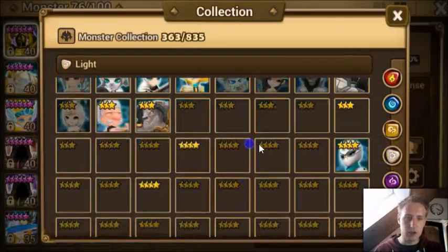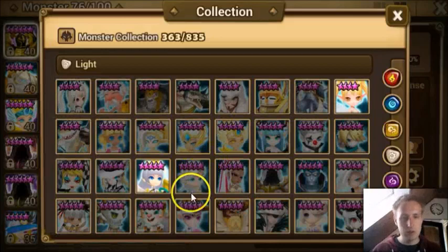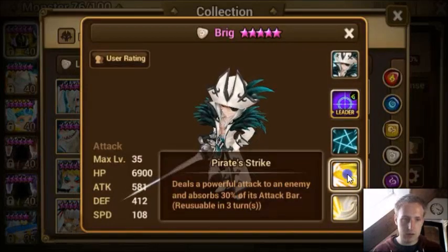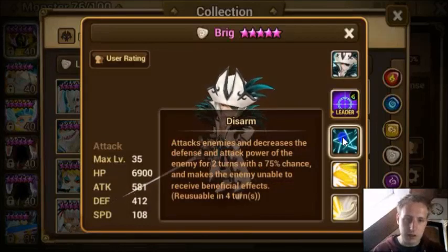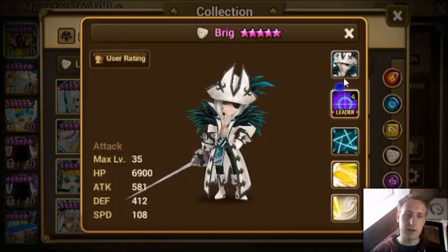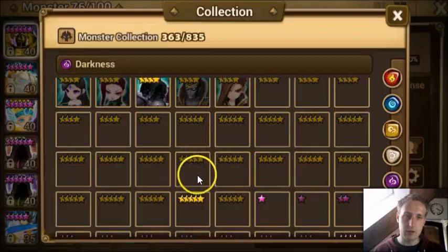The light and dark ones are often not seen as four stars, but we'll just go through them quickly. This one is an attack monster and already has a better attack. It attacks an enemy and decreases the defense and attack power of the enemy for two turns with a 75% chance, and makes the enemy unable to receive beneficial effects. Pretty cool — this one is pretty awesome.